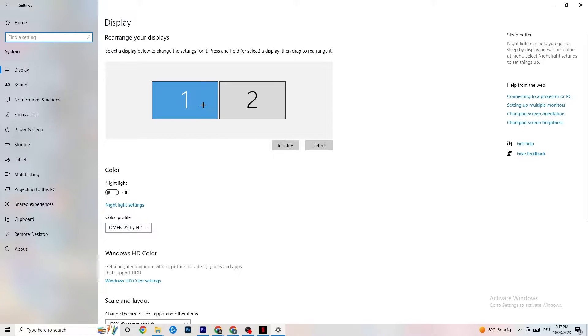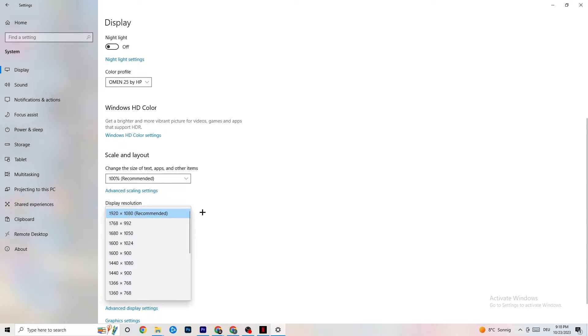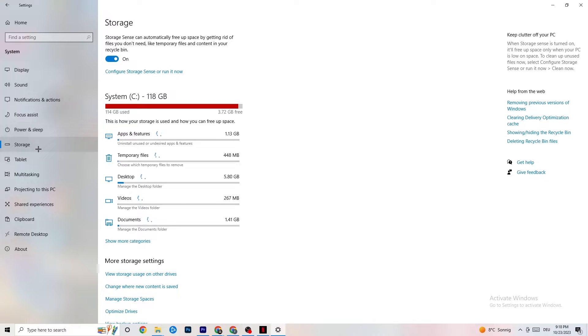First, identify which your main monitor is — if you have two monitors, click Identify and select which one should be the main monitor. Color profile doesn't really matter. Go down to Scale and Layout and change the size of text, apps, and other items to 100% as recommended. Then go to Display Resolution and keep it set to the same resolution your game uses.